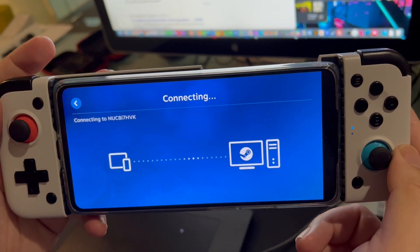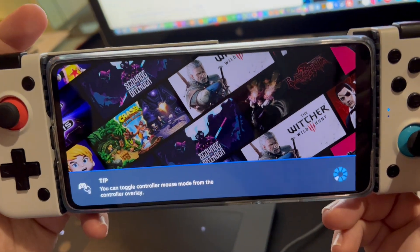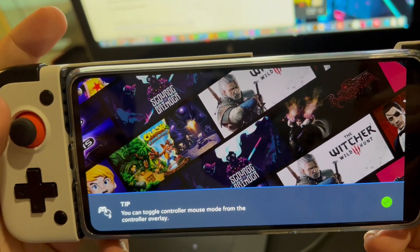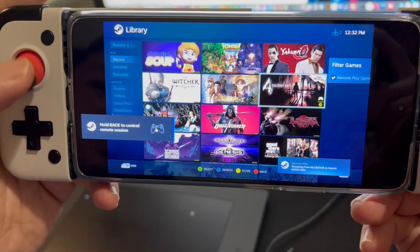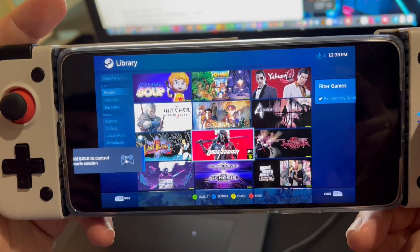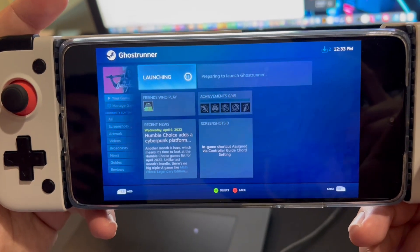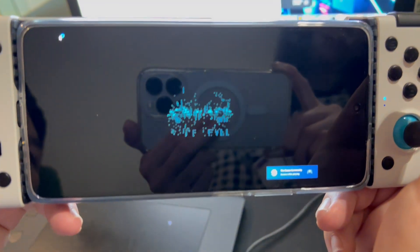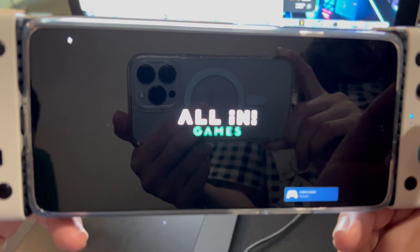It will start connecting to the PC that's running Steam right now. Basically the whole Steam library is available — you can see that's my library right here. Let me play something that's a bit more intensive. I'm going to play with DirectX 11 — this is Hades, which I bought about two to three years ago.